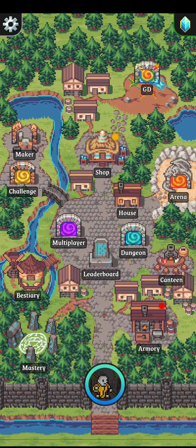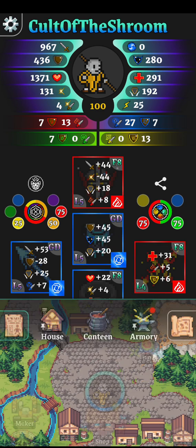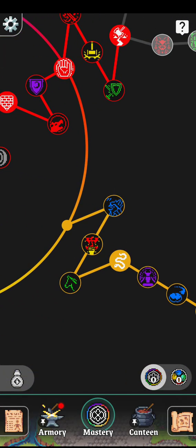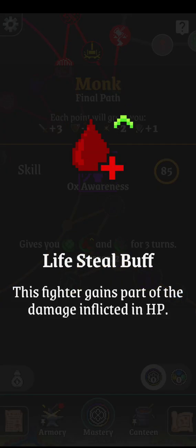Greetings, welcome back. I just showed the monk buff for a rogue monk, so I decided to show it for my original monk - the warrior monk - just to see how well it goes. I know how well it goes, but just to show how well the ox awareness buff is, even though it is more rogue-oriented, it's still decent for the old warrior monk.